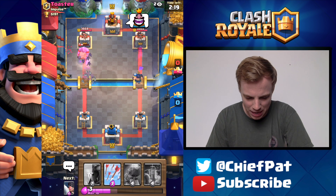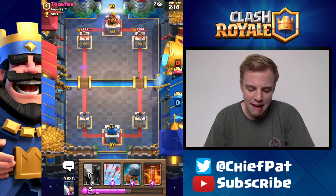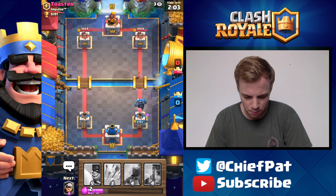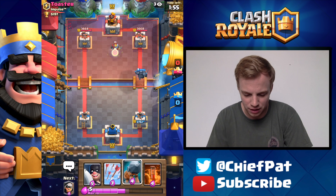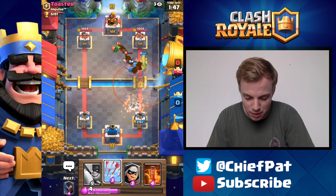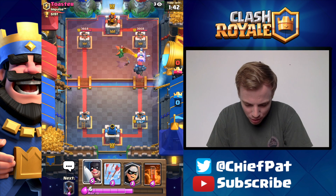Bats are going to go down onto this Bowler — perfectly done to clean up that Bowler with one Bat to spare. The game is basically even after the first little pushes. Pekka is going to be great for this Hog Rider, but the Pekka was played in a position where the Ice Spirit freezes it, so the Hog Rider gets an extra hit. Nicely done from him, but we can reset in a moment. Does he have Inferno Tower? If he has Inferno Tower that counters us. Instead he plays a couple of other things so we'll sneak our Battle Ram on by. He plays a Tornado and it actually switches the aggro to my Battle Ram — are you serious?